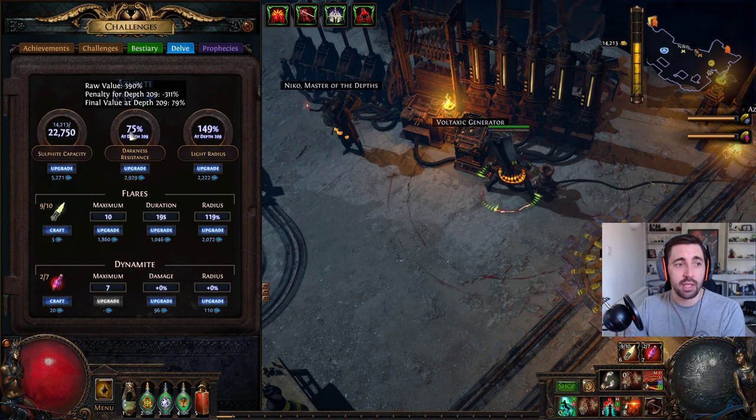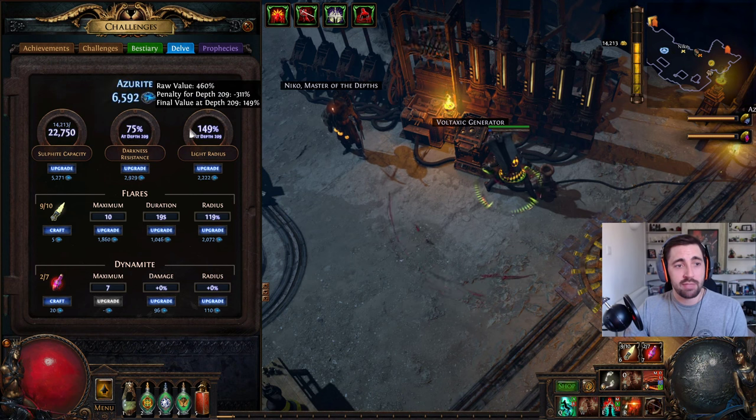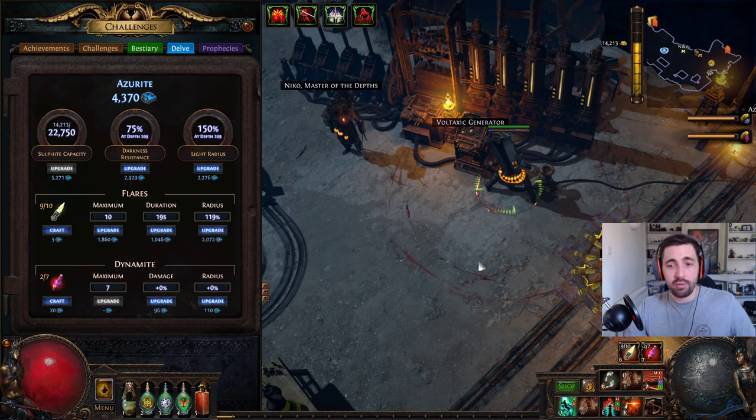You want to upgrade your capacity. These are important: you start taking damage from the darkness and this stat caps out at 75, so you want to try and keep it at 75 and your light radius at 150. I've just dropped a bit there so I'm going to spend some white azurite to keep that at 150, which means you can move further away from the minecart before taking damage.